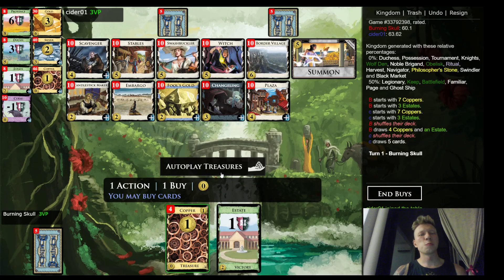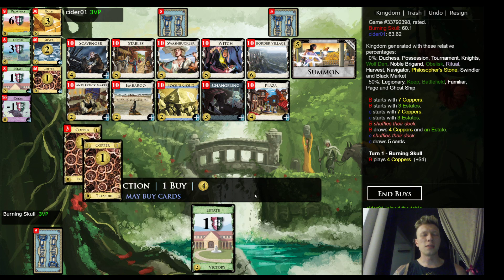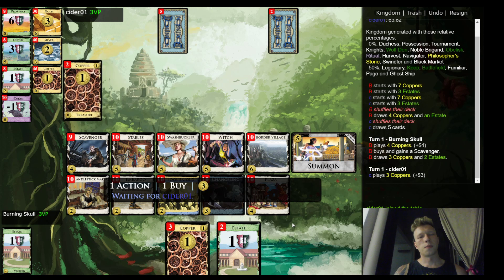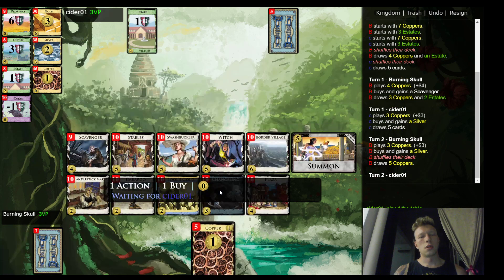Hi folks, welcome to another episode of Random Dominions, where we're going to do what I wonder — this board likes trashing. I don't see any immediate usefulness of changelings. I think I'm going to open scavenger silver and try to go from there. Hidden six would be really nice — obviously on five I get which, well that also works I guess.